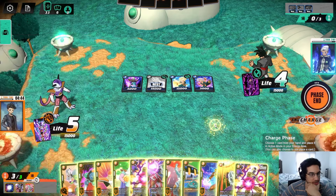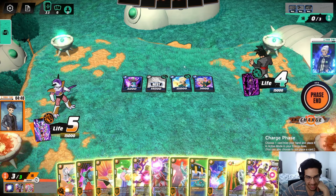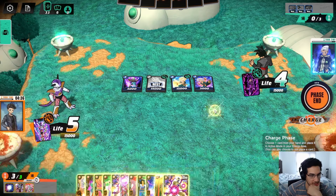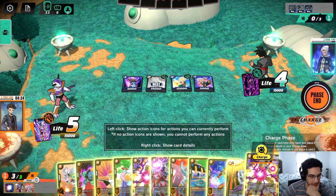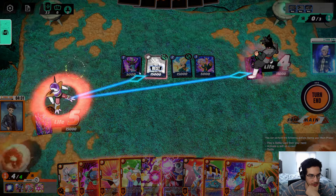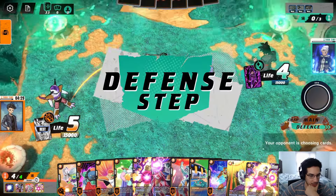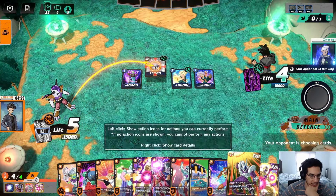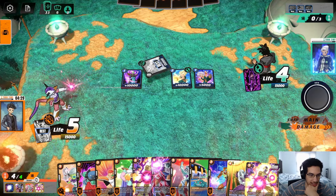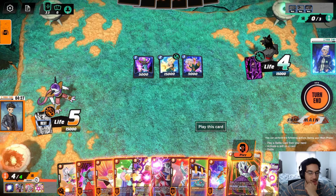I guess we'll KO. We can attack into the Goten twice, so I guess we'll KO the Trunks. I'm going to send this Golden Frieza — I don't think I'm going to be using both Golden Freezas this game. The only downside of playing Cooler is that I'm going to use my Energy Marker, so I will not be able to play Frieza the turn after.